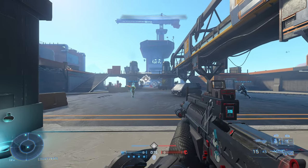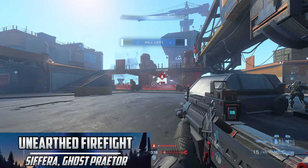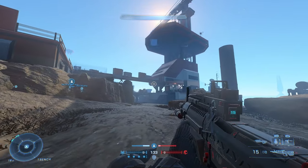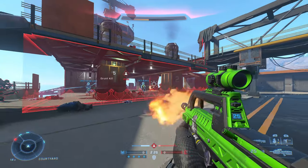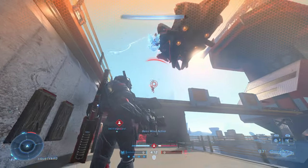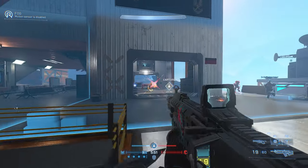First off, we are revisiting a classic with Unearthed Firefight, created by Severa and Ghost Praetor. That's right Spartans, Unearthed from Halo Reach returns once again to Firefight featuring an awesome new appearance. Unearthed lands you and your team of Spartans on the reimagining of this coastal UNSC outpost, where you will be taking on wave after wave of Banished opponents while you defend the military installation.